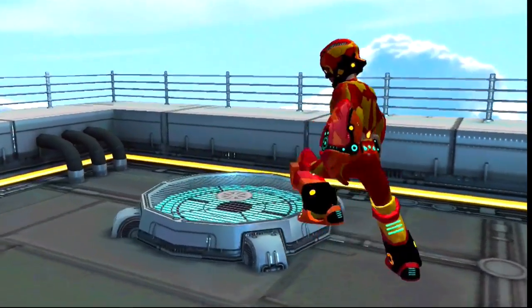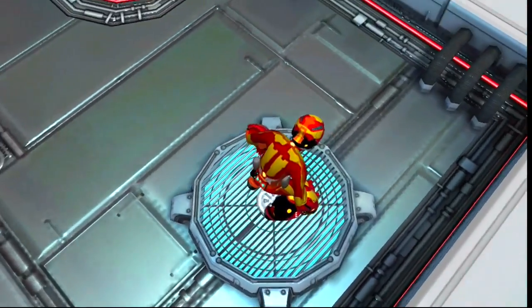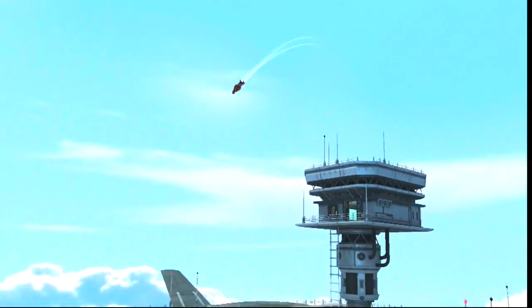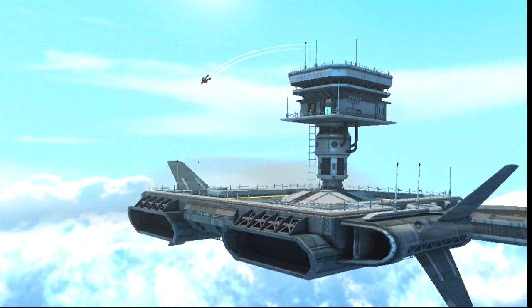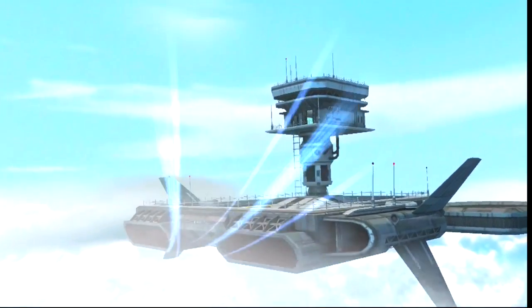We've got a rocket boot on each foot. We've got higher-powered lasers now, one on each arm. We've got to project our weapon along with that energy weapon. So let's blast off as we go down to the planet surface and fly through a sort of city landscape.